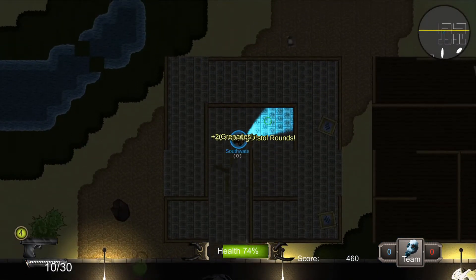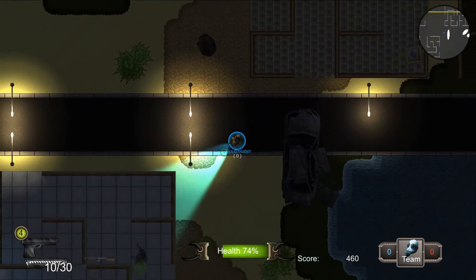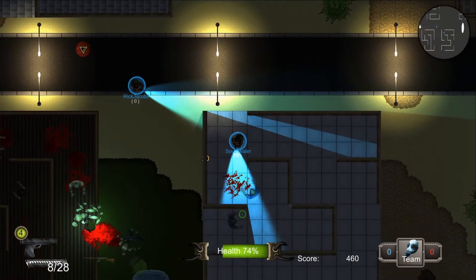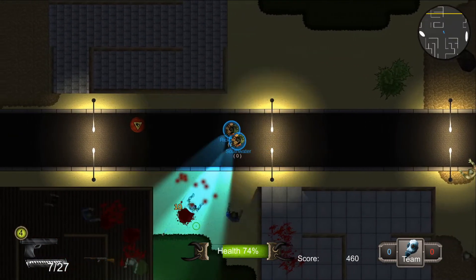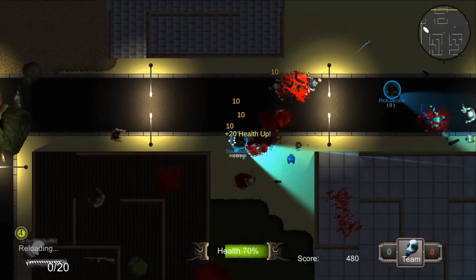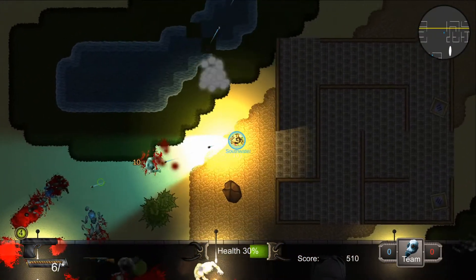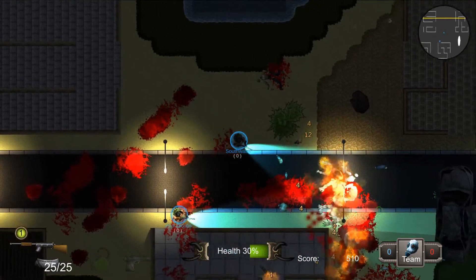I'm gonna break some of these boxes. I got some of the piercing shots for the pistol. Piercing shots, as expected, will go through multiple targets if I can line them up. I might die — I got poisoned. Which zombie is that? The spitter zombie — that was the spitter.